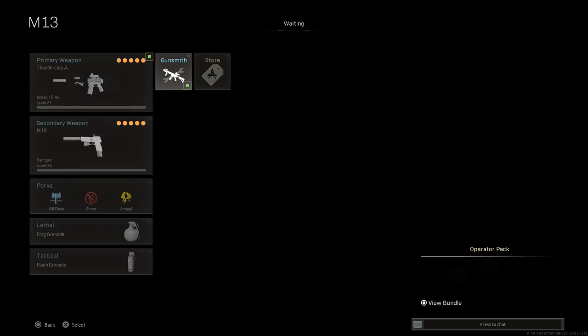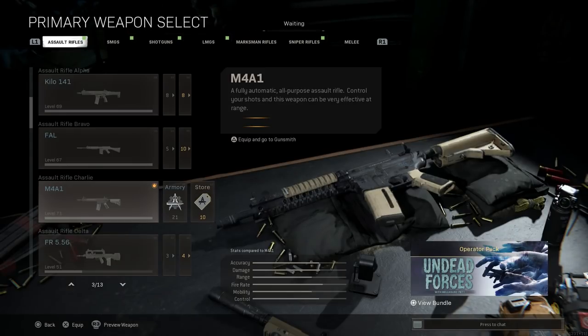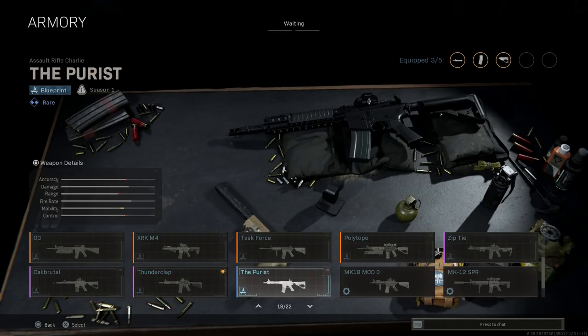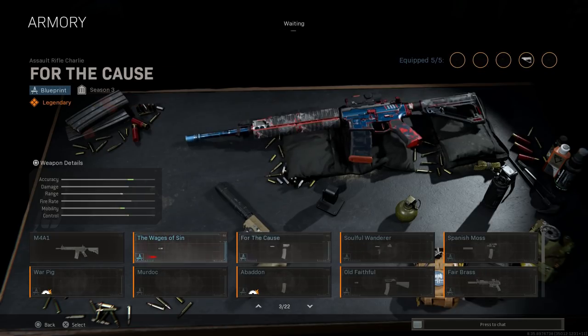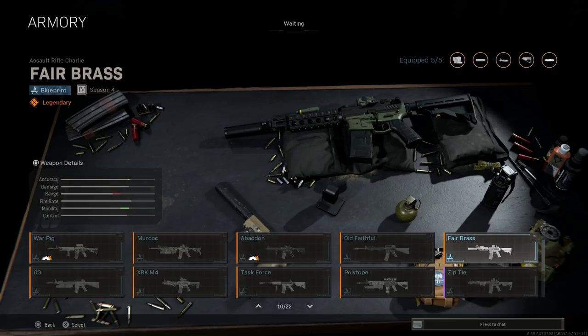We'll strip this down to the base. The weapon itself is obviously the base M4A1. However, I'm going to be using the Thunderclap blueprint, which came with the Balkan Lightning bundle back in Season 4, and gives you an all-black version of the M4. You can also use the Purist or other clean black M4 builds — even Old Faithful or Fair Brass looks really nice and clean.